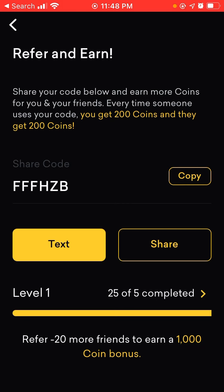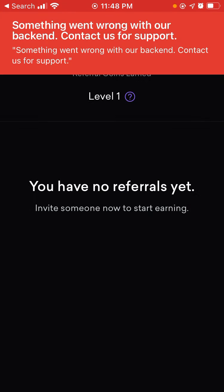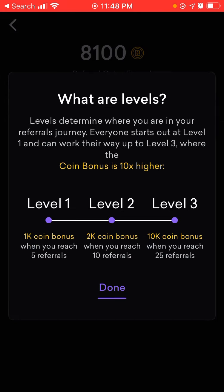Here's basically how the levels go. Level one: refer 20 more friends to get a 100 bonus. I basically have to refer one more friend to get that 100 — and yeah, it's been like that since I reached this level. We'll click on level one to learn more.